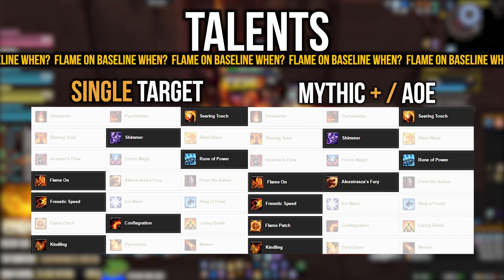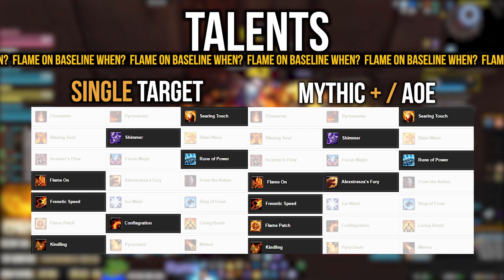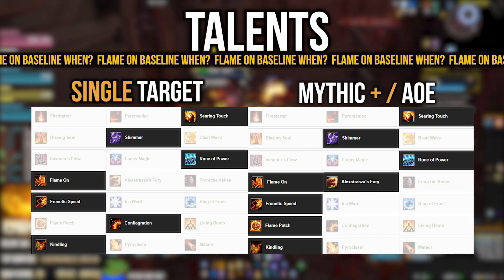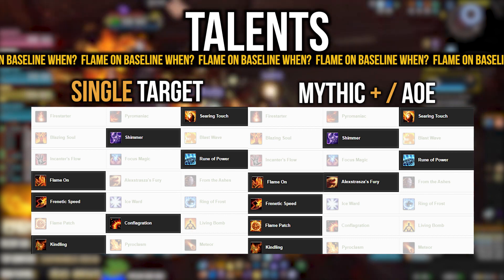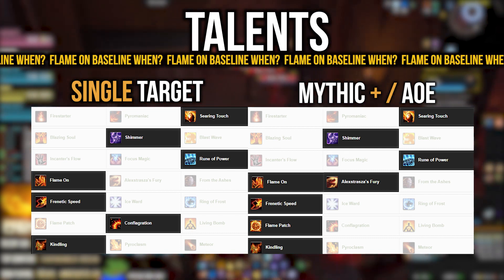Alexstrasza's Fury can be taken for AoE encounters, Mythic Plus, or cleave situations. But generally speaking, Flame On is going to be the talent you take here. For the utility row, Frenetic Speed is really too good not to take. Ice Ward and Ring of Frost can be used in niche situations requiring extra CC, but generally Frenetic Speed with the movement speed boost from Scorch — especially in execute phase — is too good to pass up.